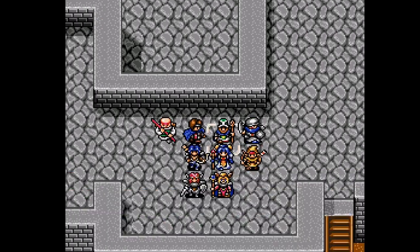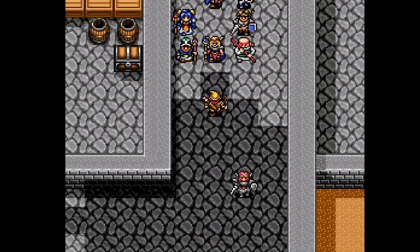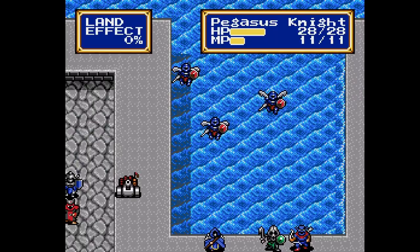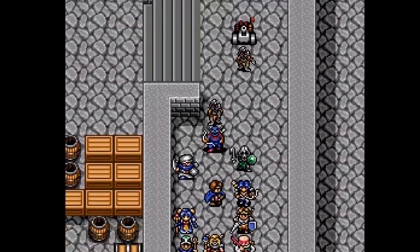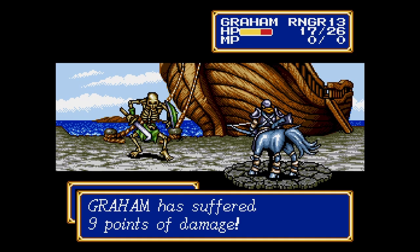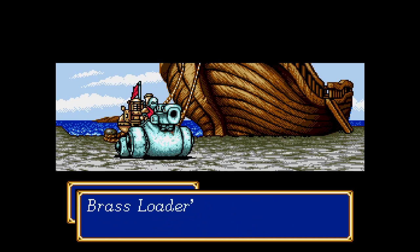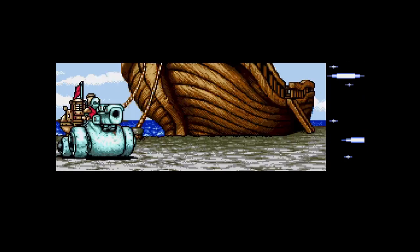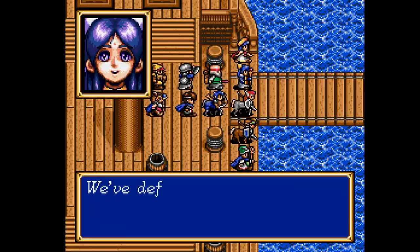The force heads to the docks to steal Ion's boat. The battle at the harbor can be a little intense as you're funneled into a specific route and enemies are grouped together more than previously. The worst group has a Master Mage, so use a checker pattern formation — basically no one standing side by side. The boss of the map is the Arc Knight, an upgraded Ion knight. Don't forget to grab the Battle Axe and Pimento from the chests — the axe is for Yaha and gives him a nice attack boost. Save the Pimento for later.